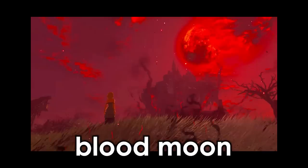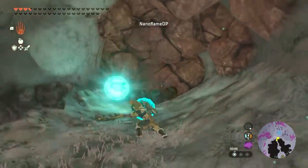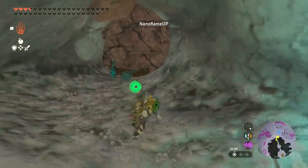So blood moons in TOTK act almost like a failsafe to prevent the game from using too much memory. Of course, this can be exploited — placing 20 time bombs in one place and detonating them triggers that failsafe, causing a blood moon.